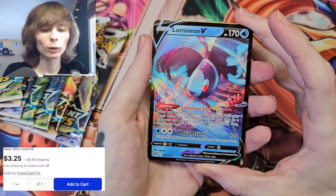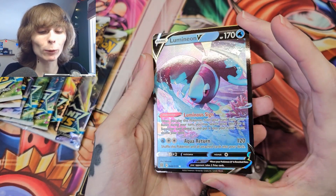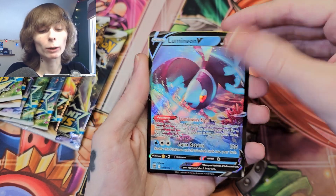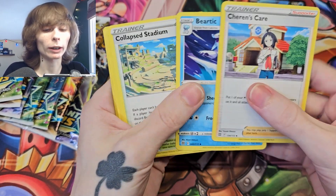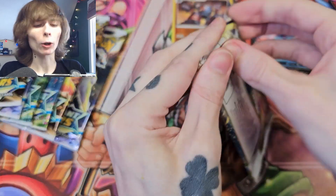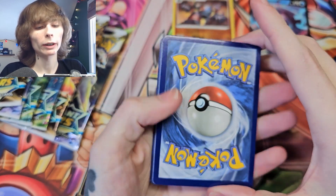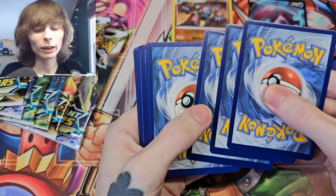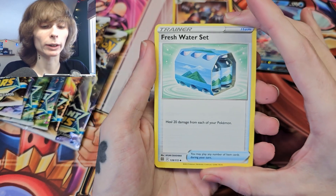Did I do that wrong? I thought it was four from the back — what the heck. Sometimes I'm opening packs and I'll just blank on how to open a pack again. We take that out, code card, beautiful. We go one, two, three — I guess maybe that's it.